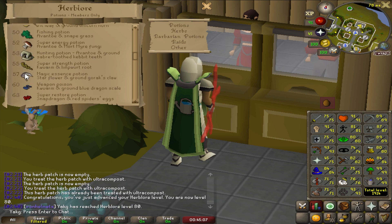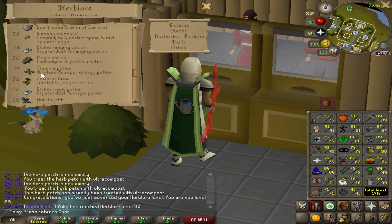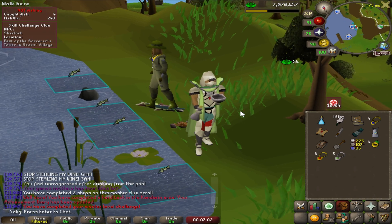Along the way we started at 74 Herblore, so we can now make stamina potions as well, and in one more level we can make Brews. And here is our master clue step — yes, there's another one we can complete now.